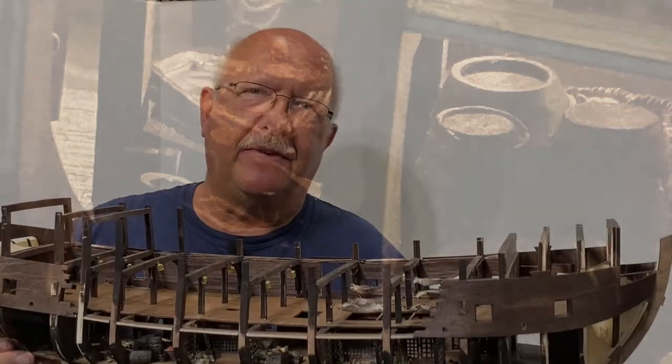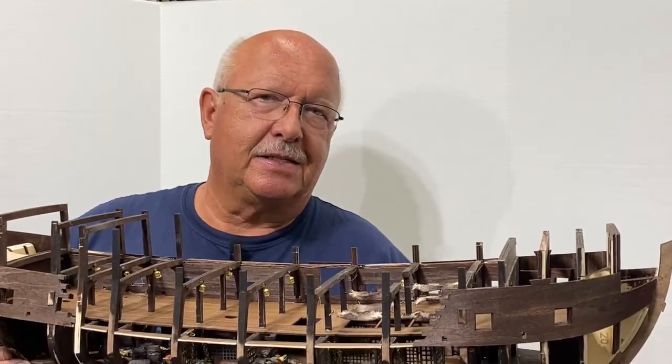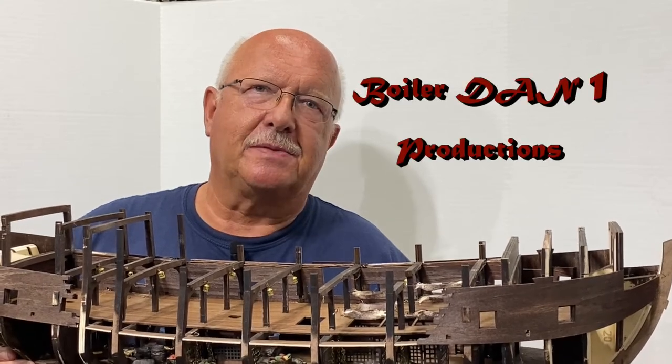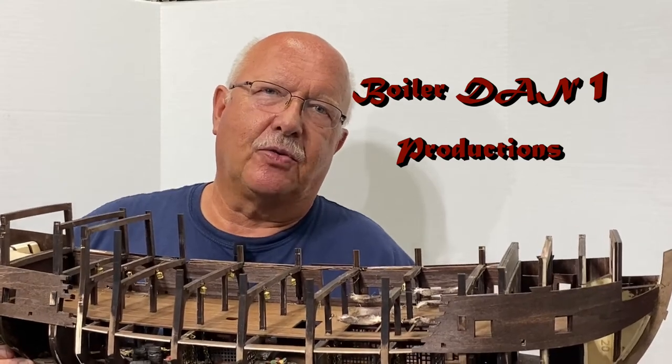To those of you that might be interested, my experiment with the Mona Lisa being in the pile of discarded items in the lowest level of the ship has worked out pretty well. You can just barely make her out back there in the distance, which is exactly the look I was going for. My adventure continues in building the Black Pearl All Scenario Version, and it's been a rewarding experience so far. I appreciate everyone watching - this is BoilerDan1, have a great day.